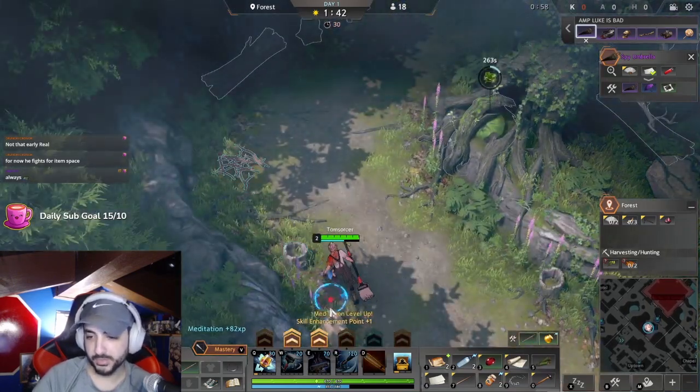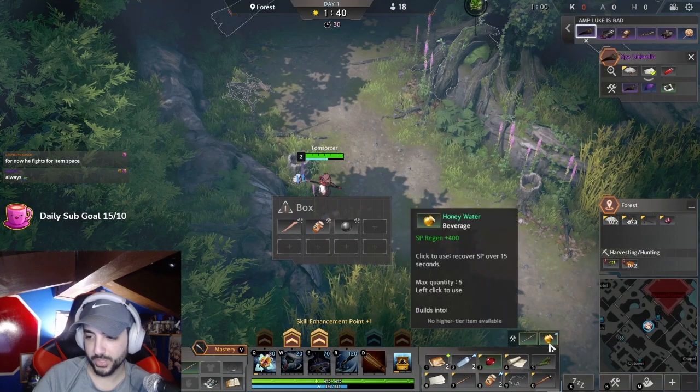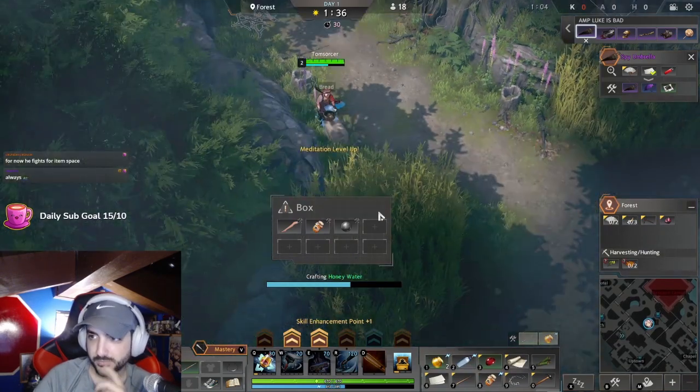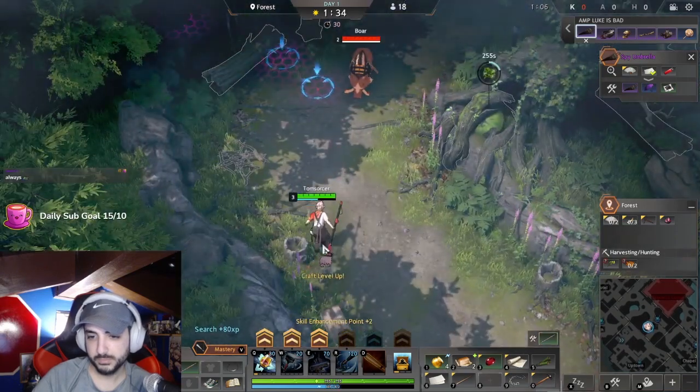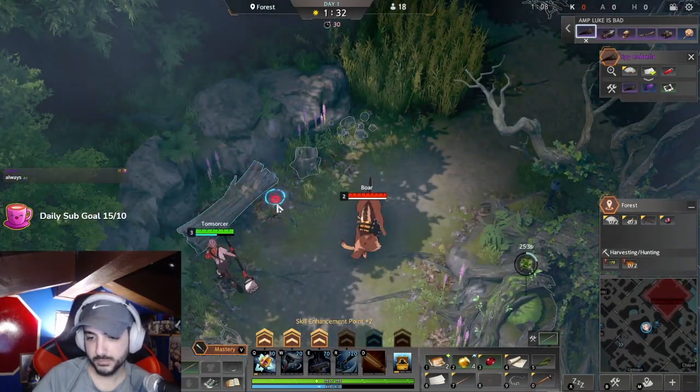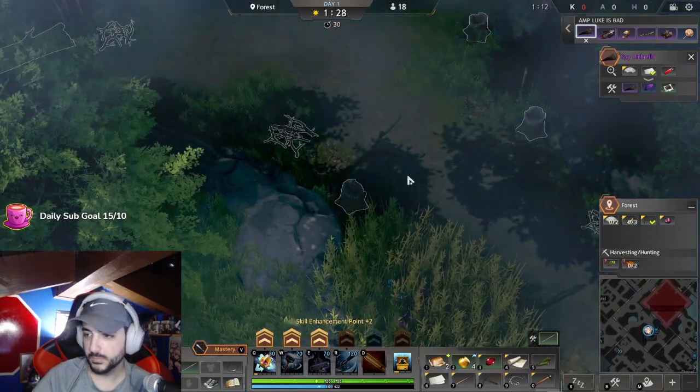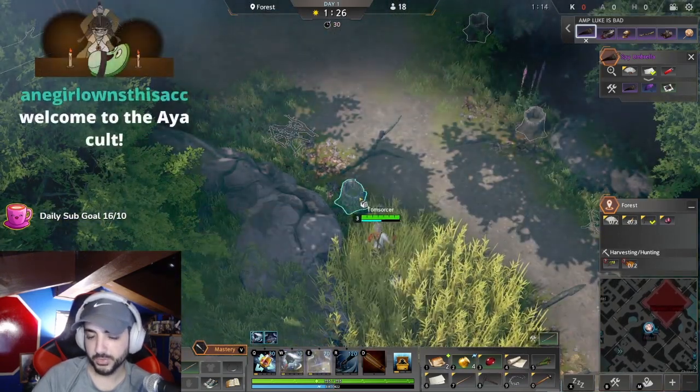I'd rather prioritize my inventory - like, if I have stuff like this I've gotta drop shit randomly, you know. Hey, there's three feathers.